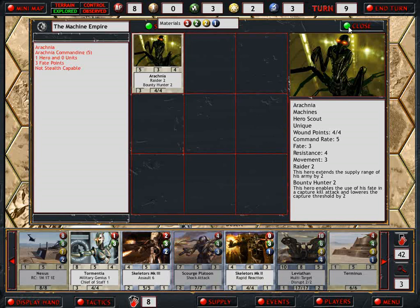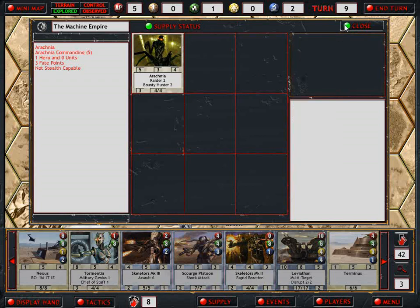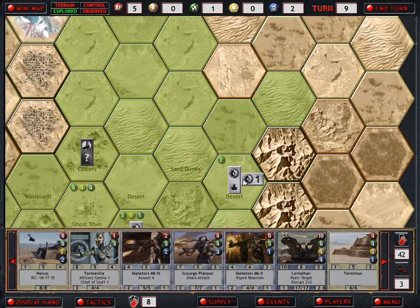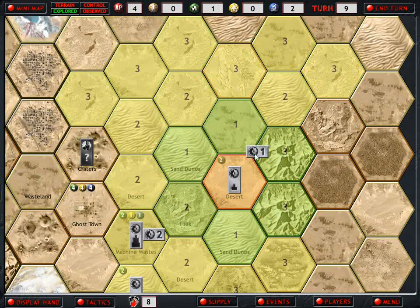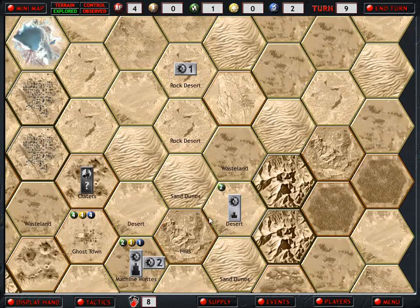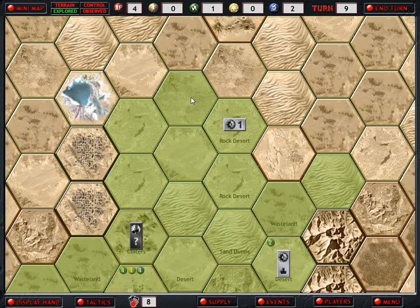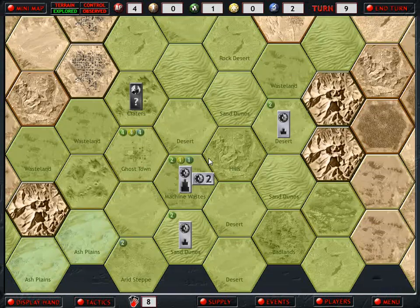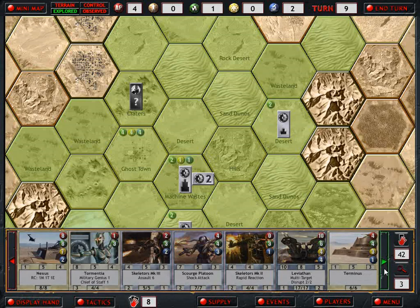I don't think we're in too much danger right now, but then... famous last words. I need to free her up, so let's build this so that I can keep going. And that is the extent of that, so I guess I can come down here and risk a little bit more.